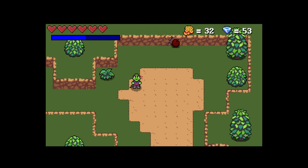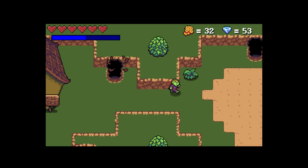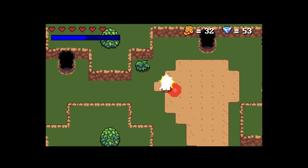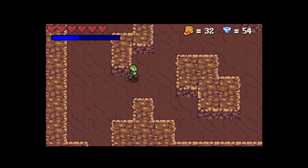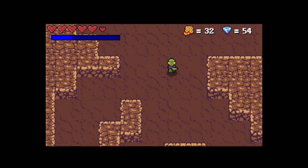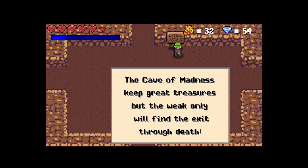We have bombs and secret passages. Bombs are dangerous — in case there is any doubt, when Lango dies there is a death animation and it starts over on the first map. We also have some cave stages with some bats, but nothing that Ladookan won't solve. And we have a cave of madness, where the challenge is to find a way out or die trying.